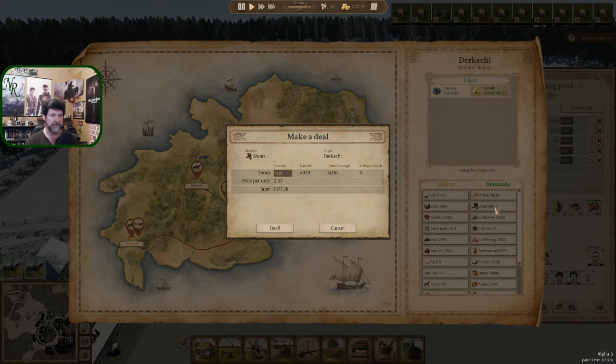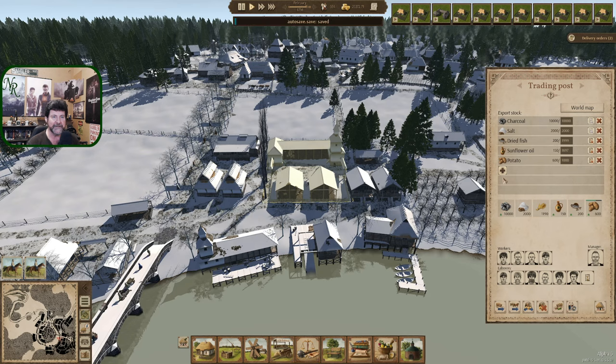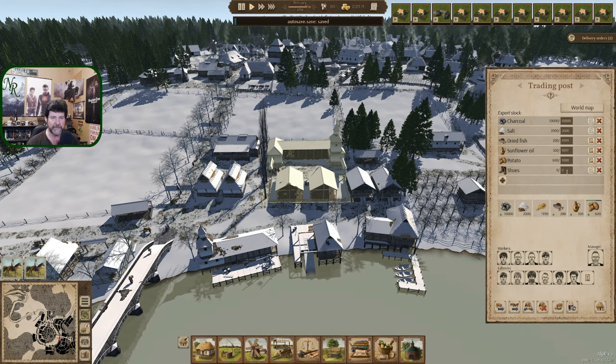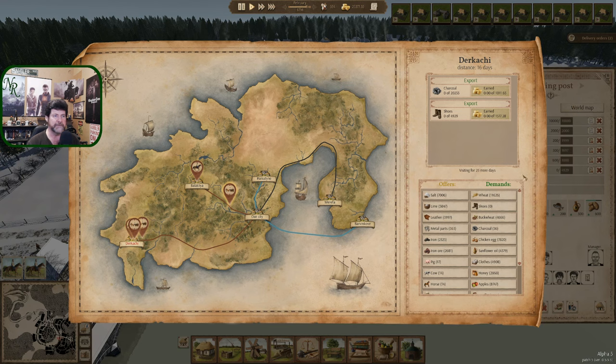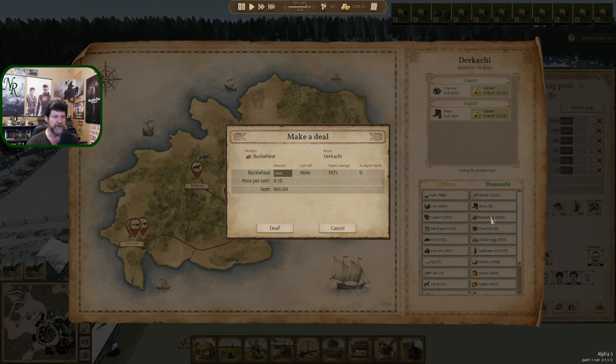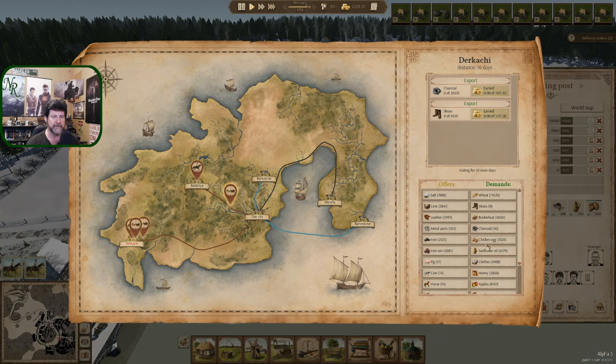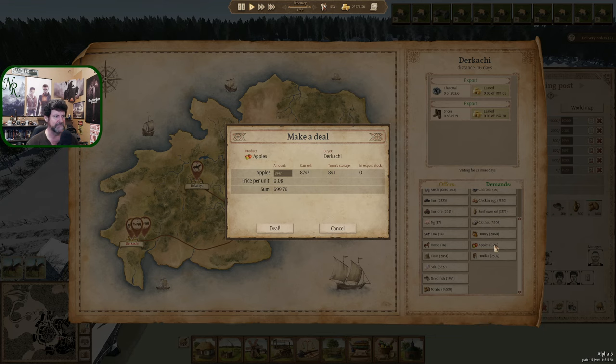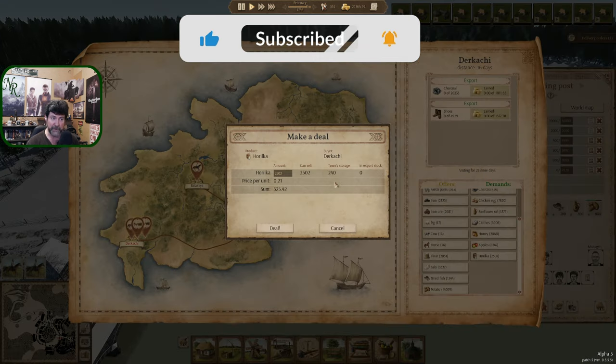Shoes - whoa yeah. Now that we don't have room, 49, 29, deal. Let's sell the town shoes. We are going to have an overstocked house here soon. What else - trading house, chicken eggs, buckwheat. We're doing pretty good. Sunflower oil - we're fine. Clothes - about 500. Honey - about a thousand. Eight hundred apples, just enough for us.